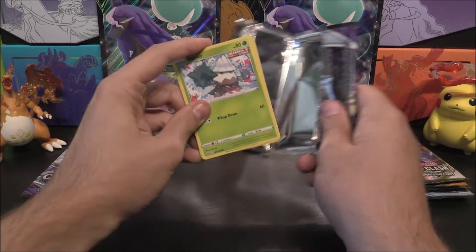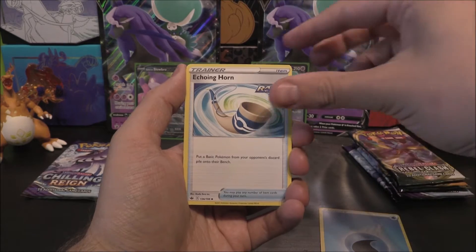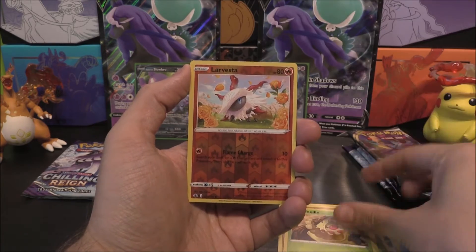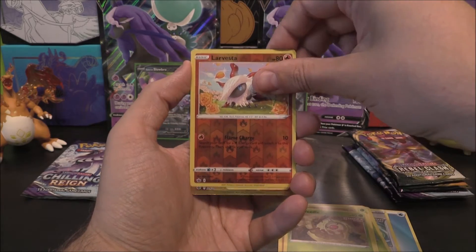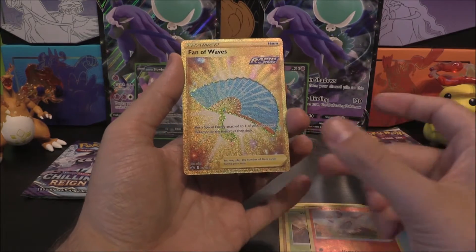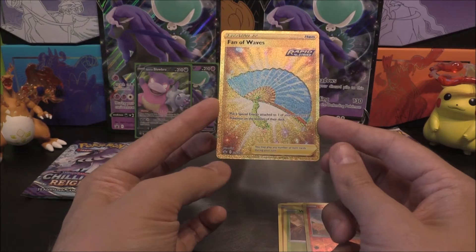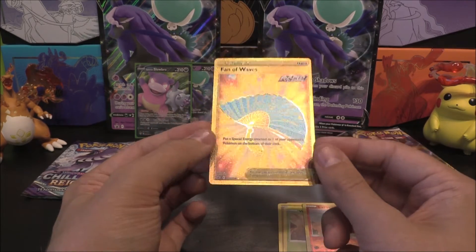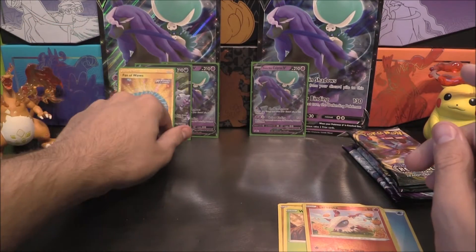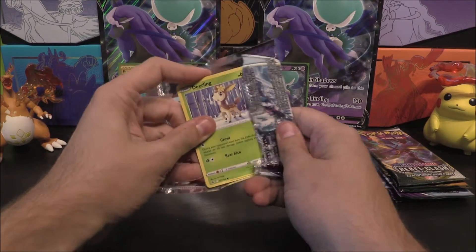So we're one pull down in our first box. Four to the front and we start with a Water Energy. We've got an Echoing Horn, Cybald, Curlier, Snover, Galarian Slowpoke, Crabrawler, Snorunt, Weedle. Larvesta as the Reverse. And the rare or better is... oh! Secret Rare - Fan of Waves! That is pretty cool indeed. The centering is almost there - a little bit more at the bottom than the top, but I'm not complaining. That is a Rapid Strike tool as well, so I'll definitely take that. This is the box to beat at the moment. We wanted pulls from Chilling Rain and we're getting pulls from Chilling Rain.